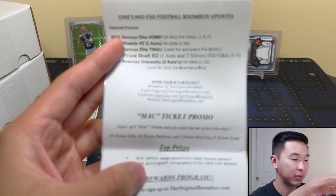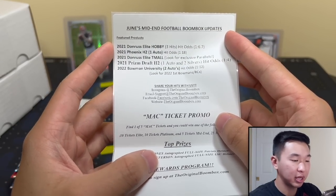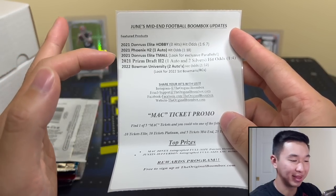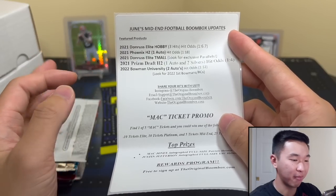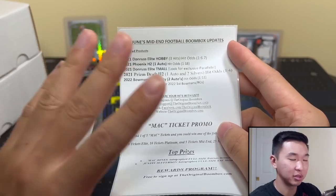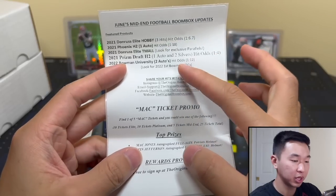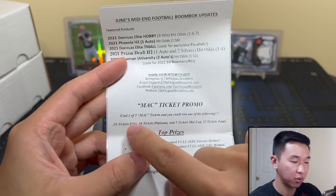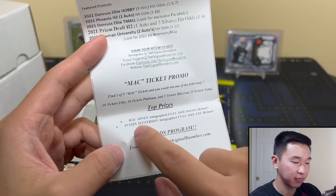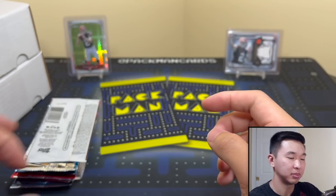We did basketball already — if you haven't seen that one, definitely check it out, and we have previous months also done here on the channel. Here's June's mid-end: we have Donruss Elite Hobby, which might be the best thing in here surprisingly. Elite Hobby, Phoenix H2, Team All, Prism Draft H2, and Bowman University. There's a social media Mac ticket promo — one of five, ten, ten, and five in those formats. Top prizes include a full-size helmet and an autographed full-size LSU helmet.